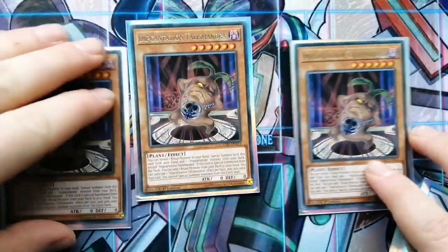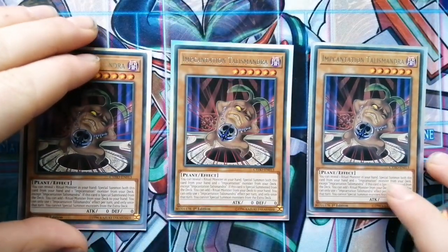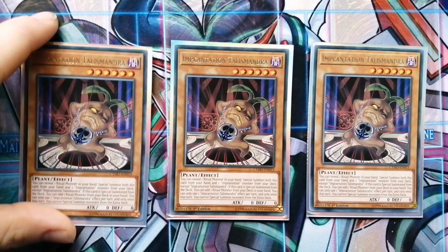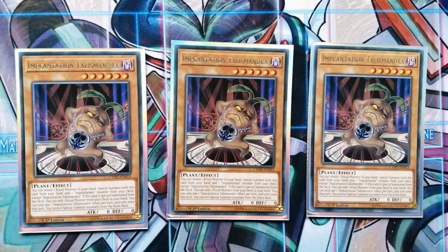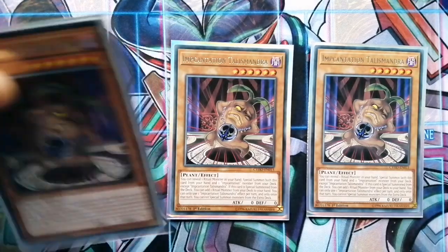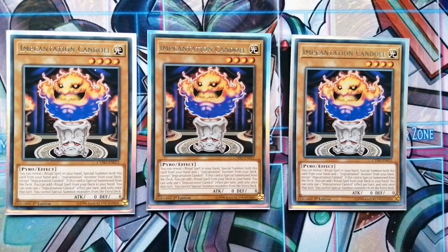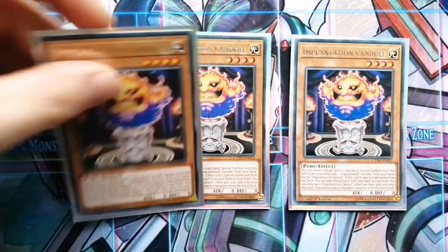If there's a way to make this deck more consistent I would love it, but at the minute it seems to be working. The next card is Incantation Talismander — if you have a ritual monster in your hand, you can special summon another Incantation from your deck. If you special summon it, you get to search a ritual monster. The next one is Candle, which is the opposite effect with ritual spells — if you have a ritual spell, you can special summon a different Incantation from your deck, and if he is special summoned you get to search a ritual spell.